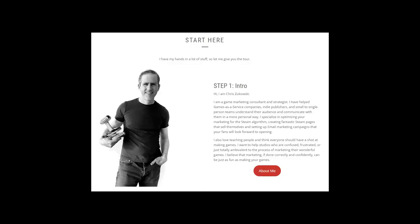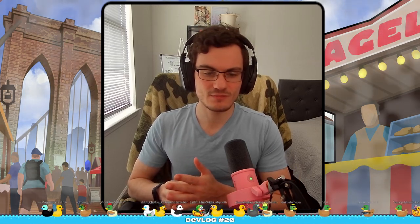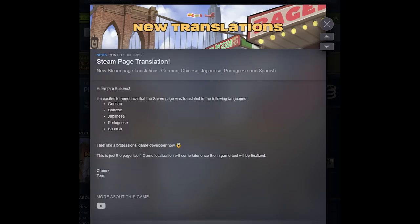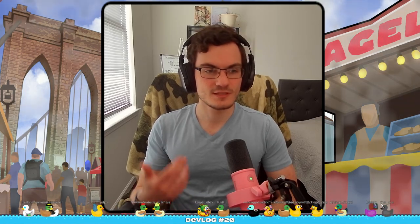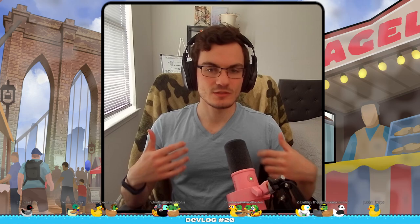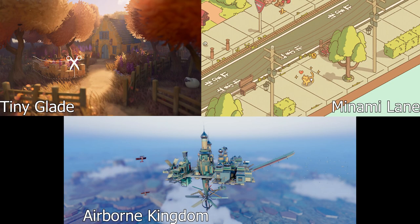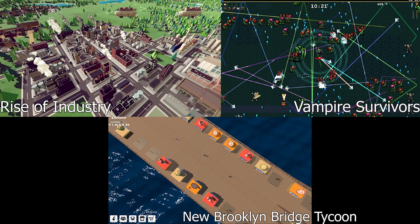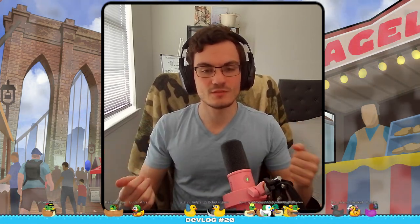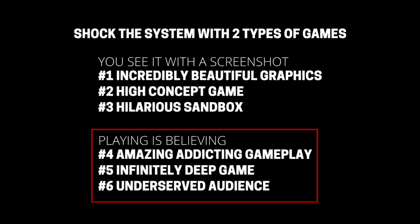This week I also started looking into Chris Zukowski's course on how to market your game — more precisely, the Wishlist Invisibility Masterclass. My wishlist has been in a very bad situation; I'm not getting as many as I want. I even translated the Steam page into many languages, which still didn't help. One key takeaway from the course is that there are two types of games: ones that look beautiful and can be marketed with one screenshot, and ones you need to play to see how good they are. My game falls into that second category — what Chris calls 'playing is believing' games.